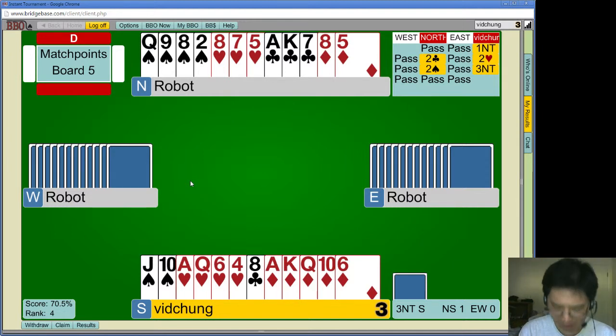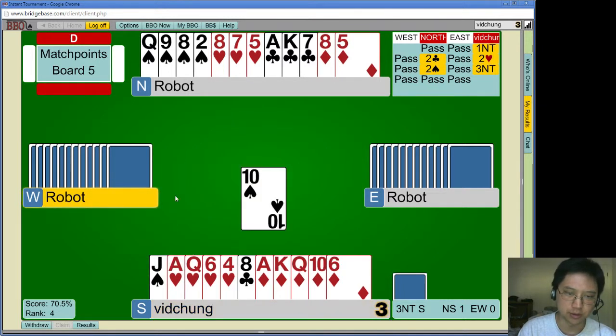Alright, let's start at the beginning. Let's count my tricks — that usually gives you an answer. So I've won a club, I've got 2 more clubs is 3. A heart is 4. 3 diamonds is 7. A 4th diamond is 8. So I do need more tricks. That can come from the 5th diamond or the long heart, or I can just goof around in spades.